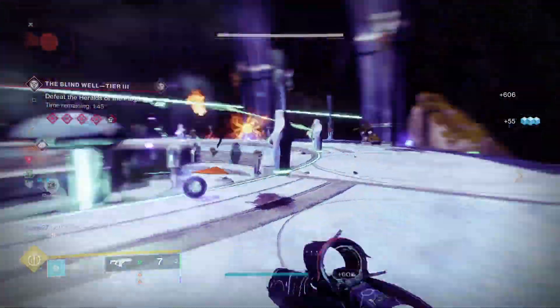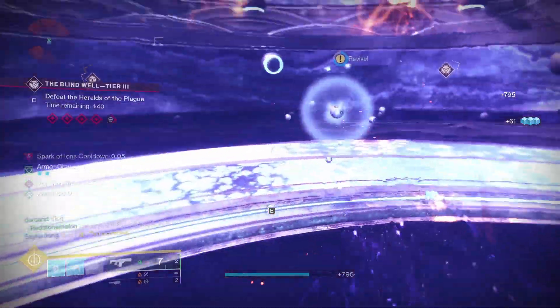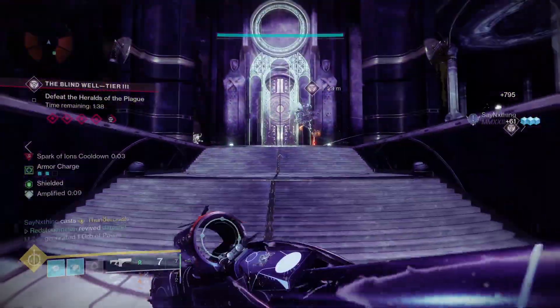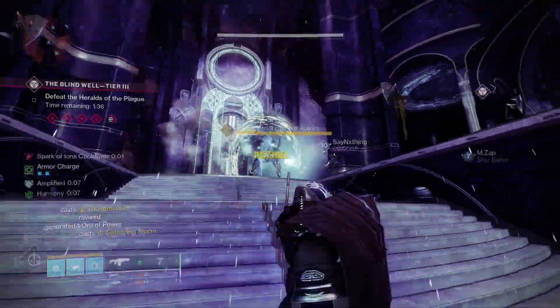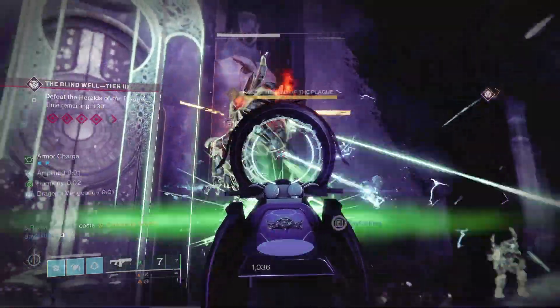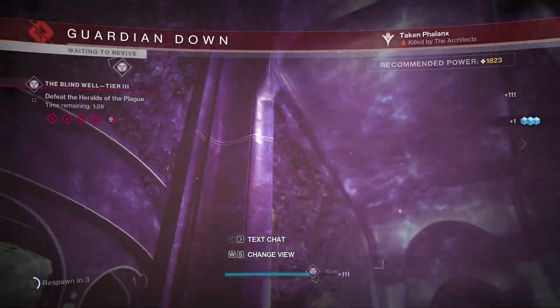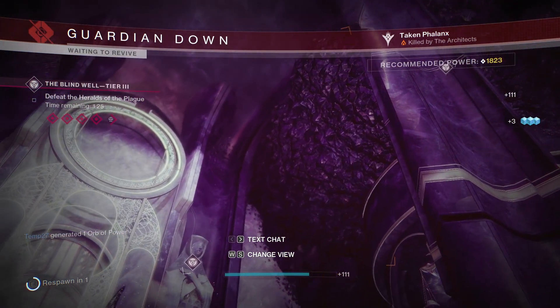It took me three runs with a teammate of the Tier 3 Blind Well and the bonus round at the end with the Unstable Charge. The first run got me about 27%, the second run boosted me up to about 63%, and the last one obviously got to 100%. The objective is fireteam based, so if you want to do it as quickly as possible, you want to have a full fireteam so you're not competing against as many people in your Blind Well instance.